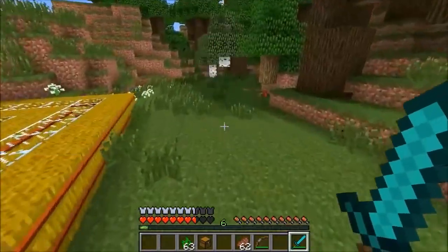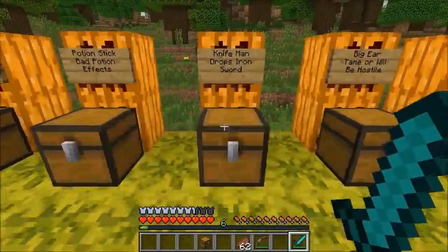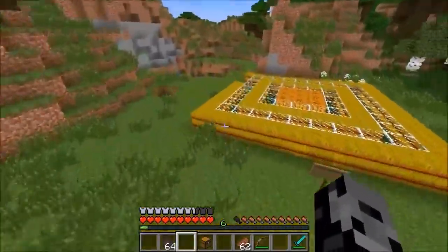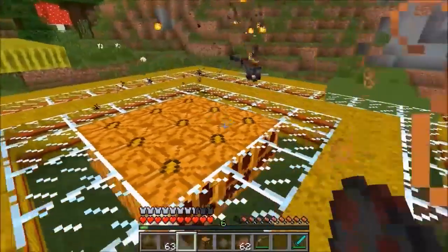I got weakness, slowness, and poison. On normal mode those effects hit you hard. If you have it on hard mode they last longer, but on easy mode this thing doesn't do anything — it's just a weird stick that wanders around. It doesn't drop anything, but my suggestion is that he should probably drop potions.